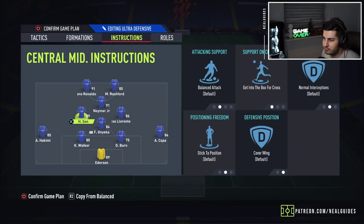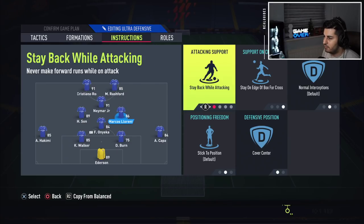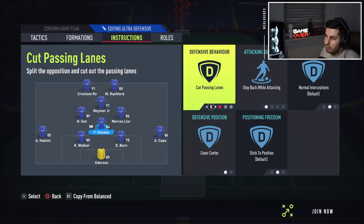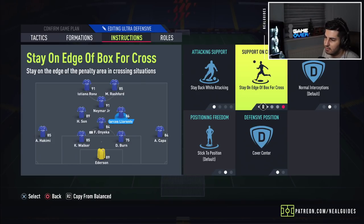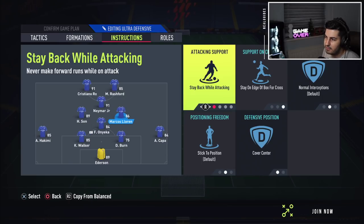This is the most important thing for the center mids. You can use either your left center mid or right center mid — it doesn't matter how you position them. You want to put them both on cover centre. So, for example, Onyeka — when I'm attacking, he's going to be my CDM: cut passing lanes, stay back while attacking, cover centre. When I'm defending, he's also one of the two in the 4-4-2 midfield. Someone else has to be alongside him, so I've put Llorente there — stay back while attacking, cover centre, and stay on the edge of the box. When you're defending in a bank of four, these guys will be together in the middle.